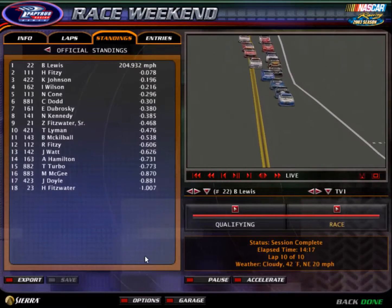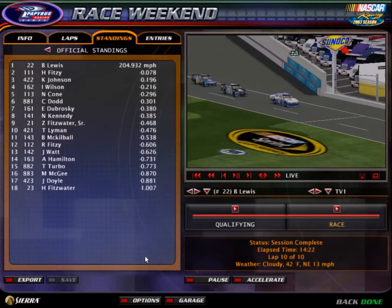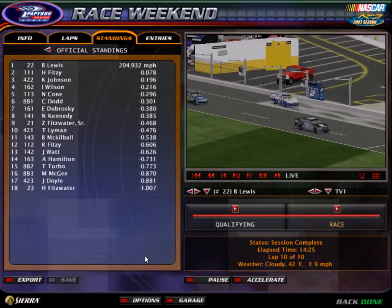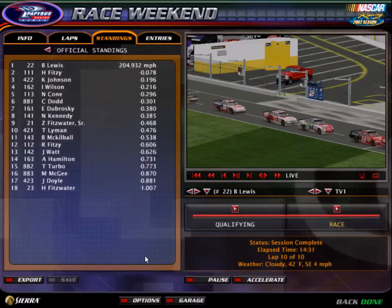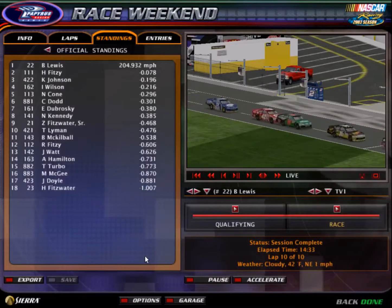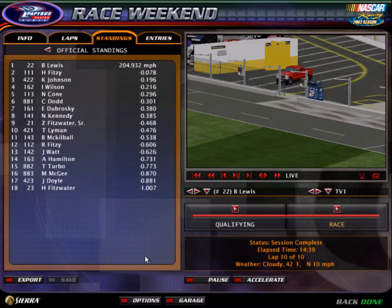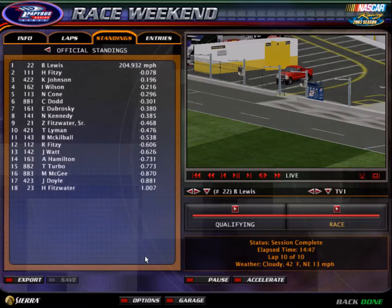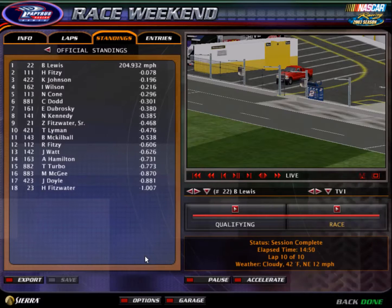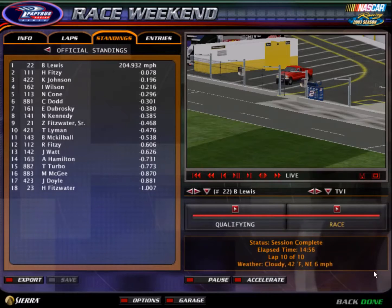Congratulations to the number 2 team on the win. Fitzwater started on the pole but finished last, while Brad Lewis started last and won the race — they flip-flopped. Hope you had fun watching the first races. This was Daytona race number 1 for Division 1, 2, and 3. Congratulations to all the winners — you're all in the all-star race and most likely leading the points. We'll see you next time at race number 2.